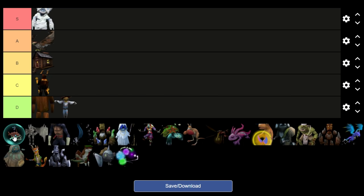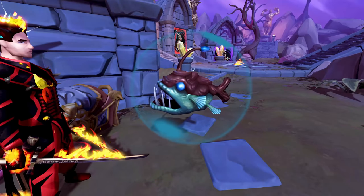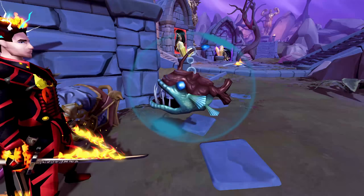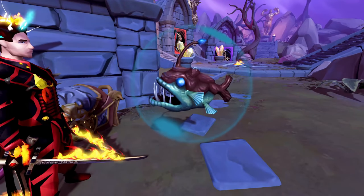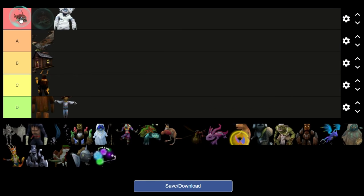Bubbles the fishing pet is by far one of my favorite skilling pets in the game. It just floats around — it's a floating angler fish, if I'm correct. This has to be S tier, in my opinion, above Archie. I like this pet a lot. It's one of the pets I'd like to get, but I can't be bothered training fishing beyond 99 really.